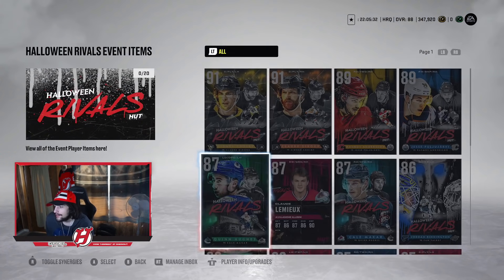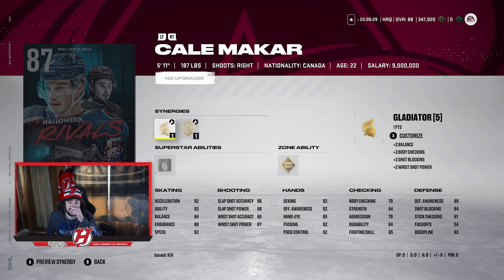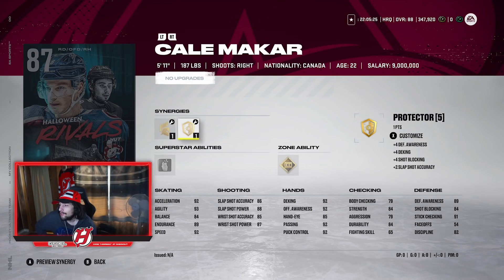Then you have Kael McCarr, 87 overall edition, 5'11", 187 pounds, with Gladiator, Bombarded, Protector, and Applesauce as synergies. He has 92 Accel and 92 Speed — same as Quinn Hughes — with an 86, 88, 85, and 87 shot. I talk about this guy all the time; he's just so so good. I love Kael McCarr's card in the game this year. If you don't have his MSP you should try to make McCarr. If you have his next doctor card, then there's no need. If I was choosing between McCarr and Hughes, I would choose McCarr — it's righty/lefty though.